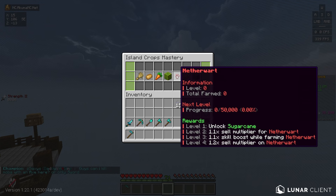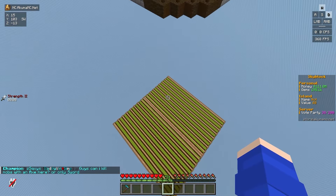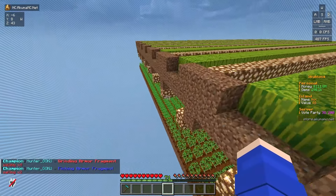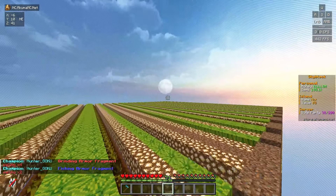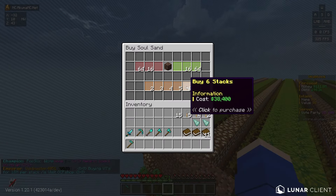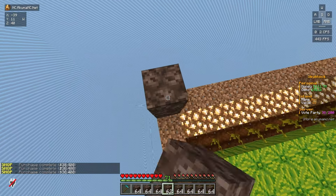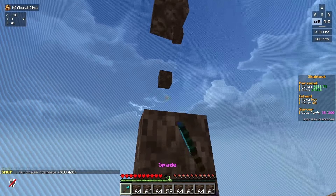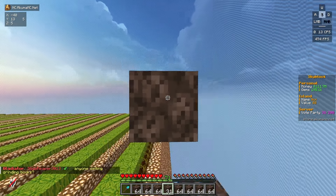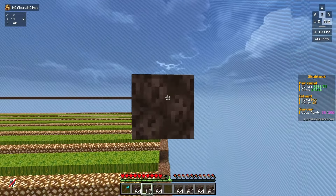We need 50,000 nether wart to get the sugar cane, so we're going to try and at least get the farm made and get a bit of progression done. We're going to build it the same length of this corner to that corner, build it above this. The first thing we need is soul sand — it's quite pricey, but at the end of the day it really doesn't matter. We'll go up five blocks and the sixth block is where the nether wart farm will be. Let's go ahead and make our outline, and of course we're going to have to place a lot of nether wart and a lot of soul sand.